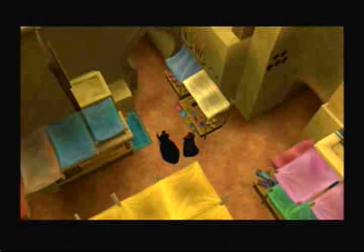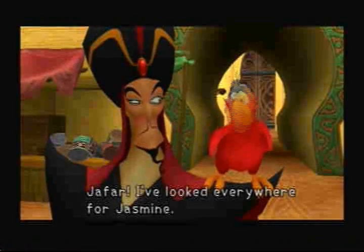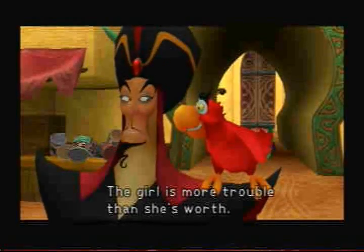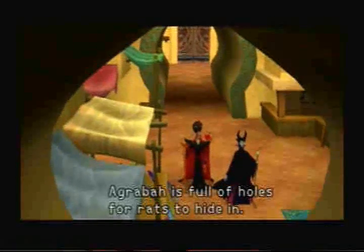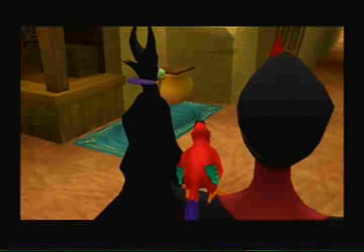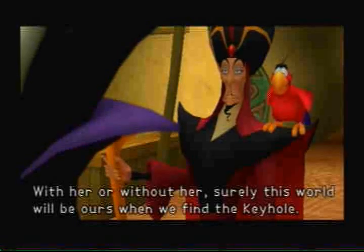Man, they could be married — they both have a staff, they both have long capes. Jafar! "I've looked everywhere for Jasmine — she disappeared like magic!" "The girl is more trouble than she's worth." They're both cunning. "You said you had things under control." "Agrabah is full of holes for rats to hide in." "But why worry about Princess Jasmine? Surely it will be ours when we find the keyhole."